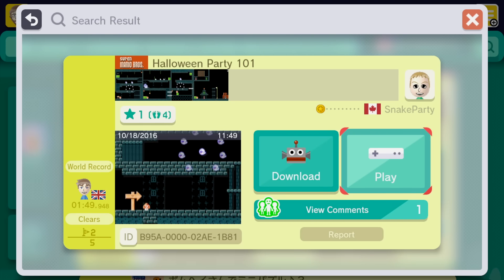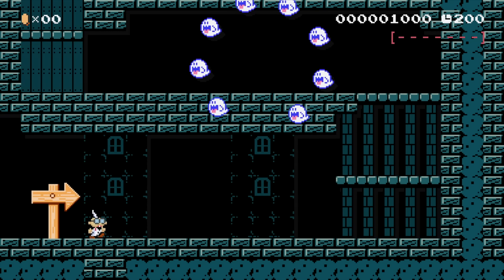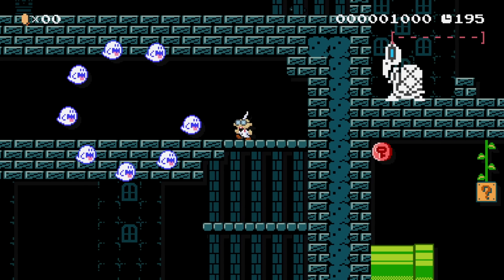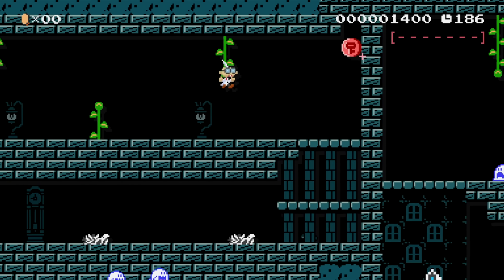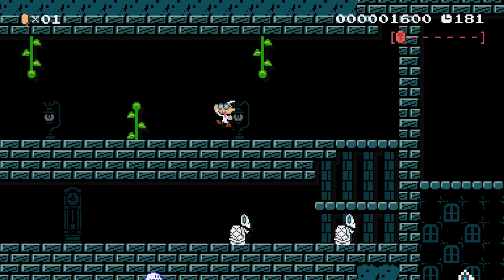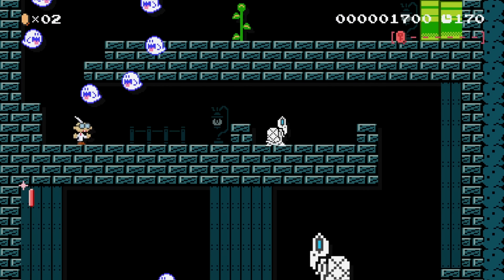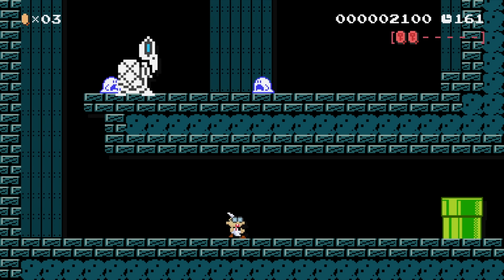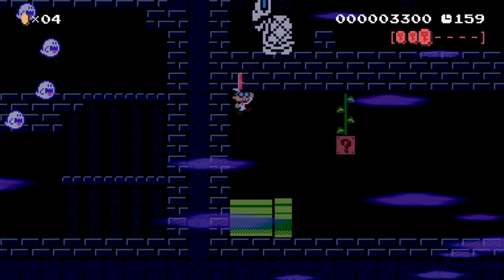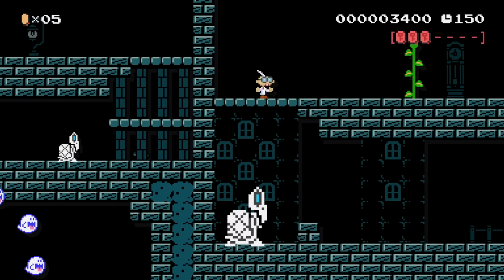Up next we have Halloween Party 101. Let's start it up. Oh cool, perfect costume for this - definitely a great costume. We gotta head up here first. Looks like we'll be collecting a bunch of pink coins - there's our first one. Section two. I was tempted to use that sound effect too - those suit the Halloween levels quite well. A little stretch Boo, Dry Bones. Good use of the Dry Bones - you gotta bounce off of his head like that.